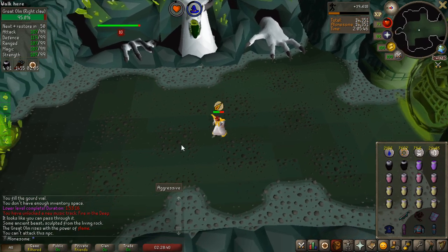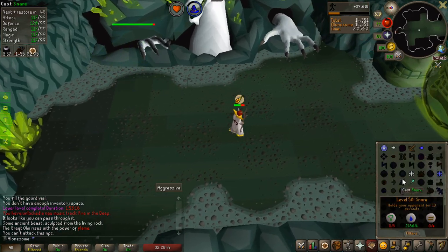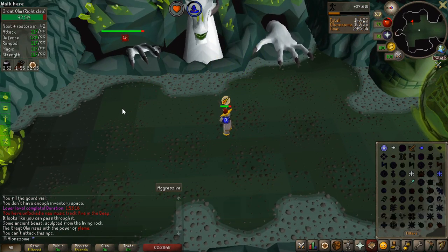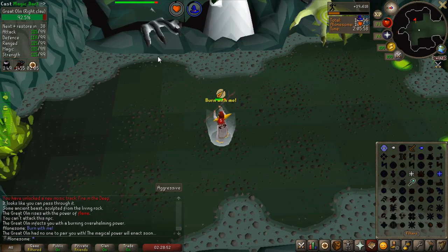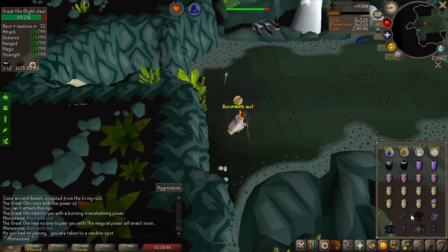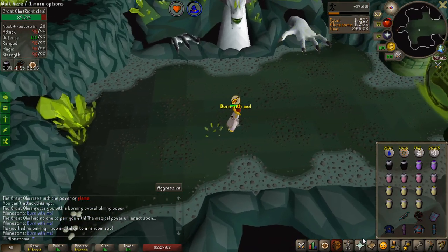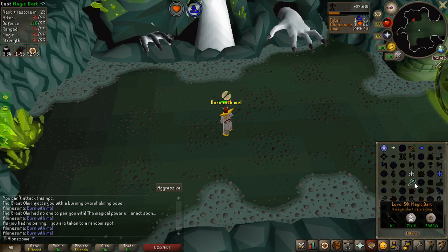Also I noticed I was clicking on my Magic Dart every single time I shot — I actually didn't know you can auto-cast it. That's kind of a yikes right there, but in the future I will be using automatic Magic Dart because I realized that after my first attempt.